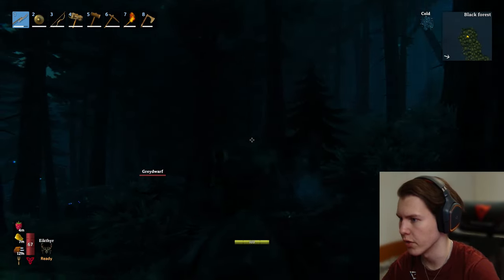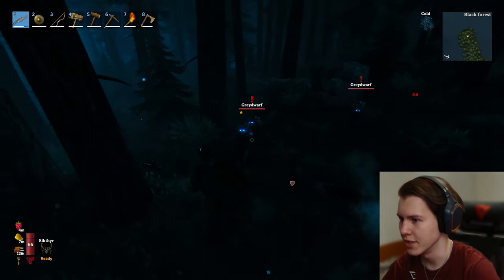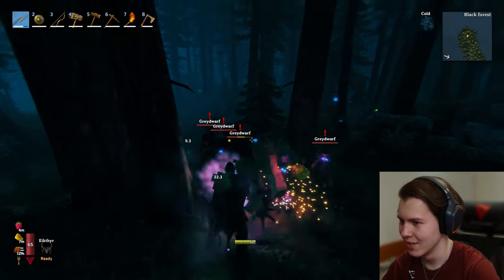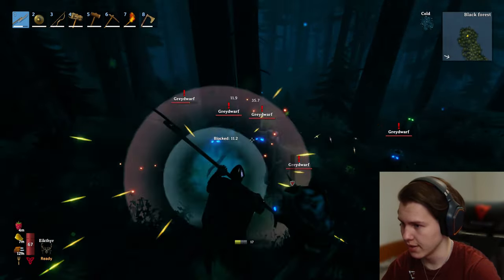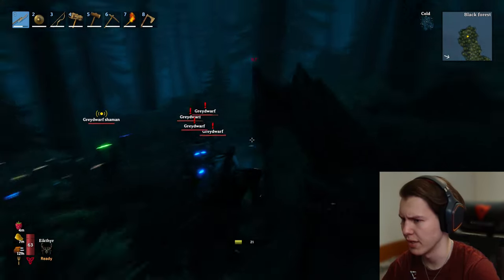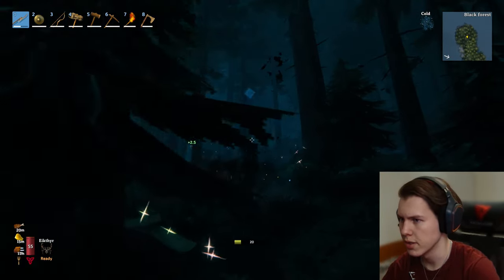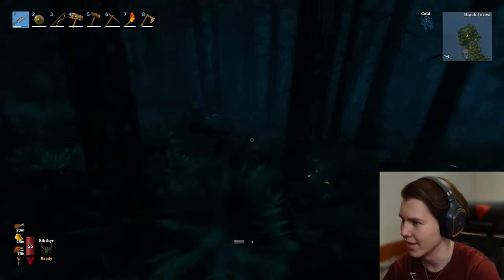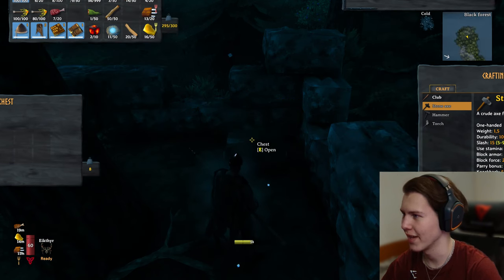Why is it so damn dark right there? Holy shit, that looks so spooky. There are so many guys — I will clear this place and make a little hut here. There is a shaman as well, this is not nice. Cleared all of the guys and it's not pitch black right there anymore. That looks so weird — I thought we were going to get destroyed by an entity or something.